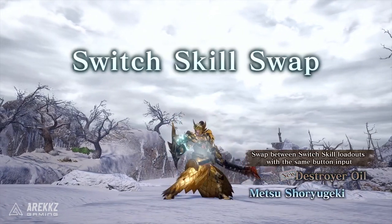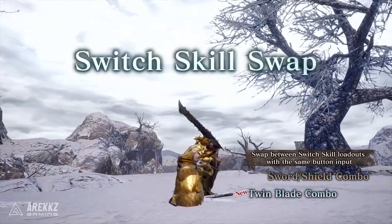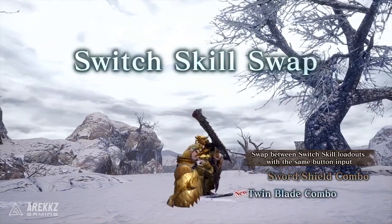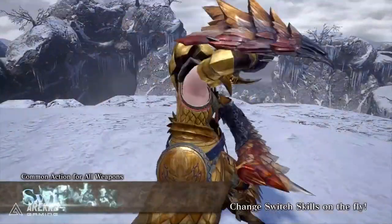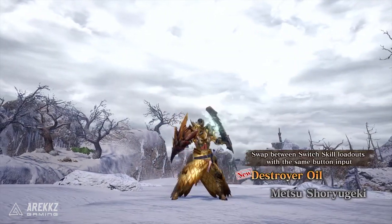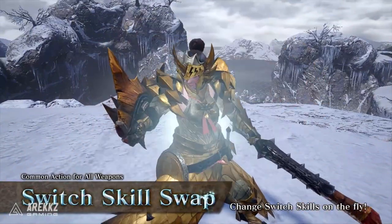They also spoke about a new Switch Skill called the Twin Blade Combo. This is described as a two-bar attack that opens with a circular slash and follows up with a blade thrust. It's an easy attack to get multiple hits in, so they said that it's ideal for high elemental and status properties. In this video, they also give us a chance to take a look at how the Switch Skill swap feature will work, because you can only swap with things that are naturally tied to the same input.